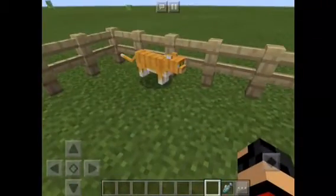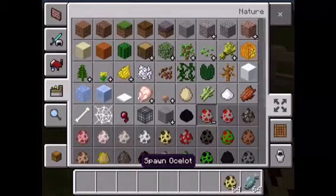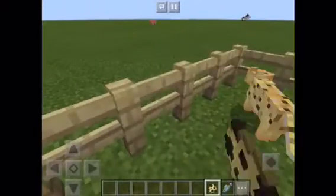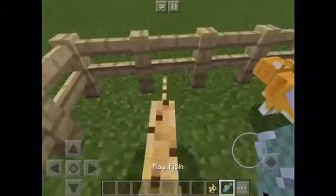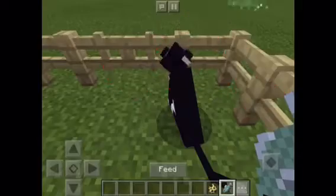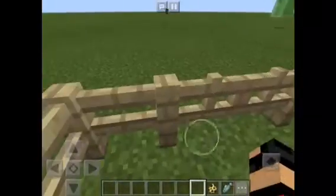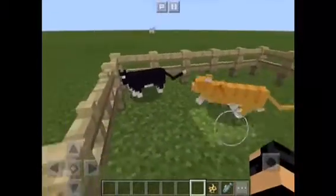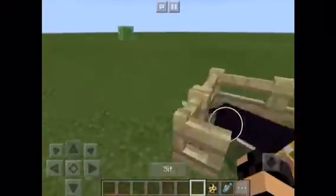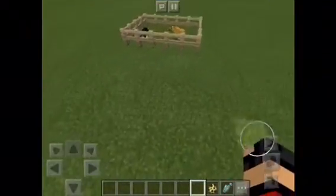Let me do it again. I'm going to get some ocelot eggs and spawn another ocelot and tame it, and see if we can get a black one — because I know there are some black ones. And there you go, we got some beautiful cats in Minecraft, so we can stand up in our little cage.